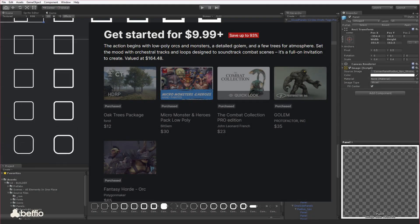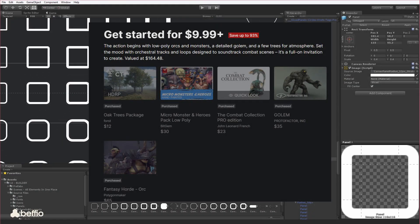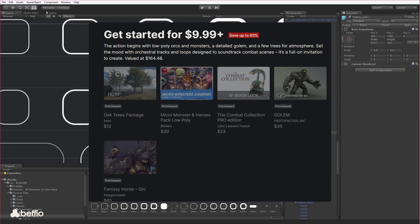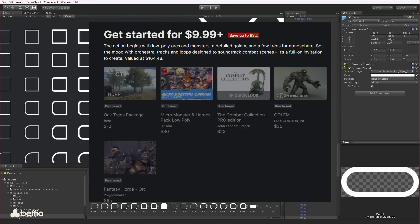For around 9 euros you'll get the Oak Tree package, Micro Monster Heroes, the Combat Collection Pro, the Golem, and the Fantasy Horde Orc, which is a collection of more fantasy assets.